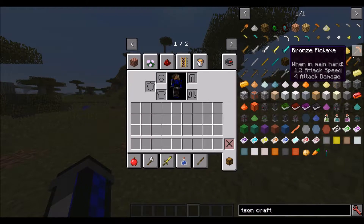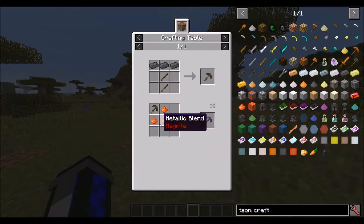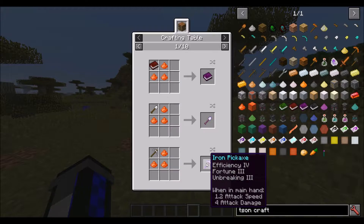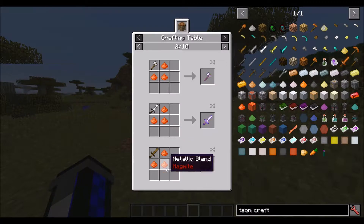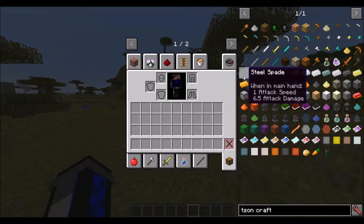Another new thing is that there are now bronze and steel tools that have been added to the game. Another thing that you can do with Magmite is you can use it to upgrade any tool in the game to have Efficiency, Fortune 3, and Unbreaking 3. This doesn't have Fortune on it, but the pickaxe does. And swords get Sharpness and Unbreaking 3 on them. So pretty cool - that's what Magmite does for these at the moment.